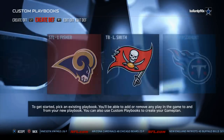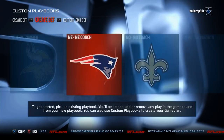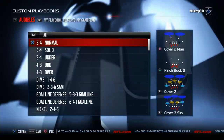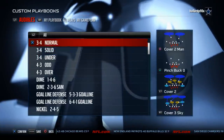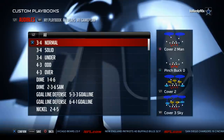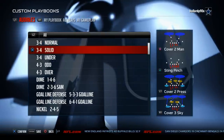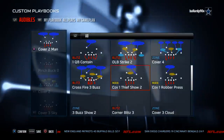Last but not least is my favorite playbook — it's the playbook I broke down in my defensive guide — the New England Patriots defensive playbook. This is money because it has everything you can think of. It has your 3-4, your 3-4 solid, and the 3-4 under blitzing schemes that are really effective with the safety blitzes.